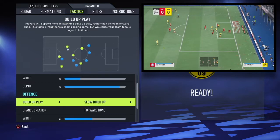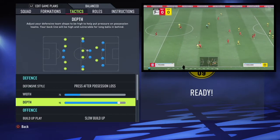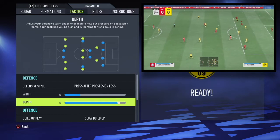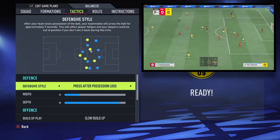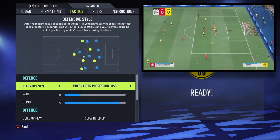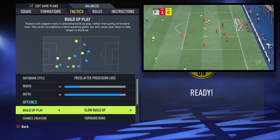One last thing for defense: what you will find me doing from goal kicks is activating a team press — that is down on your D-pad followed by left on your D-pad, and that activates the team press. This is because the press after possession loss doesn't count dead balls as a possession loss, so in order to get that high press instated there, you will have to use a team press yourself, manually.